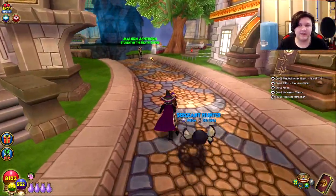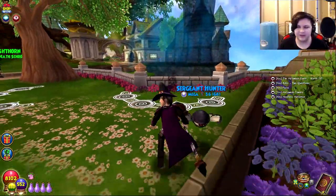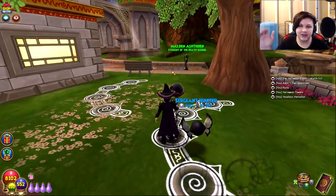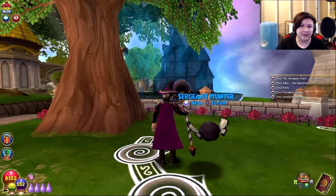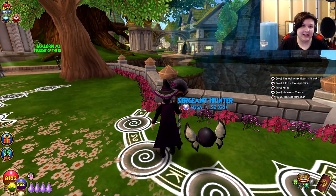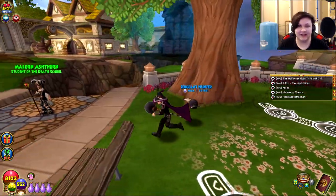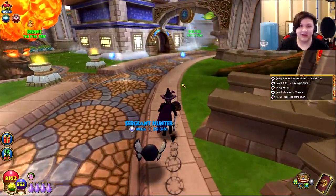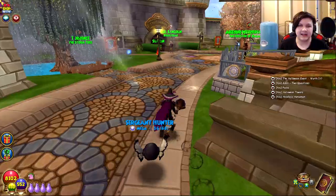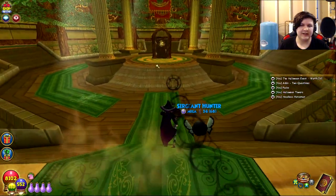Another thing the Halloween event adds is the Halloween towers. There are three of them — they're tiered dungeons similar to Dragonspyre, with floors all the way up to a final boss. They don't open until closer to Halloween. They don't give too many good rewards honestly, and I'm really disappointed KingsIsle hasn't changed them to add more. I really wish they would add a badge or something so you'd at least get something for your troubles. The highest tier is around the level 50 Master Tower with bosses around 2,000–4,000 health. Some bosses have cheats, which is pretty cool.